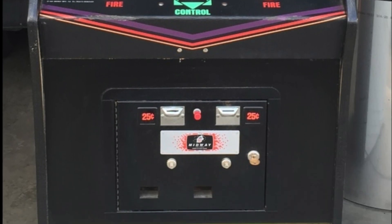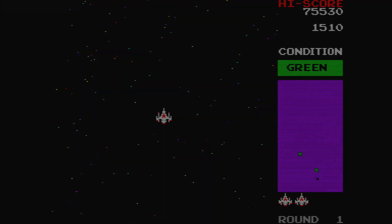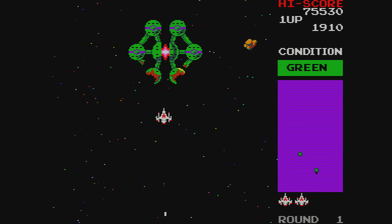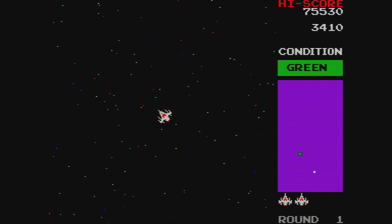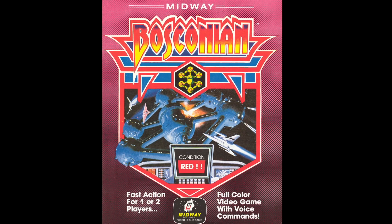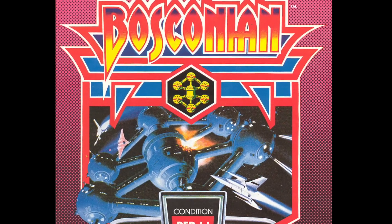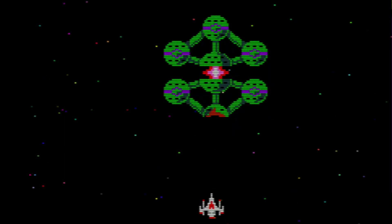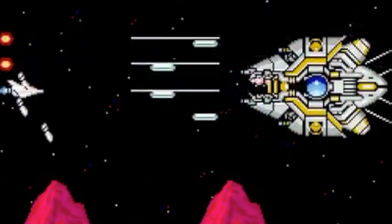If you've never seen or played BOSCONIAN before, you are missing out. You control your fighter that stays in the middle of the screen and you can fly in any direction. The idea of the game is to clear each screen of star bases, which are an absolutely great design, consisting of a hexagon-shaped space station made up of globes. You can either destroy all six globes to take out the station, or shoot the core with a well-aimed bullet.